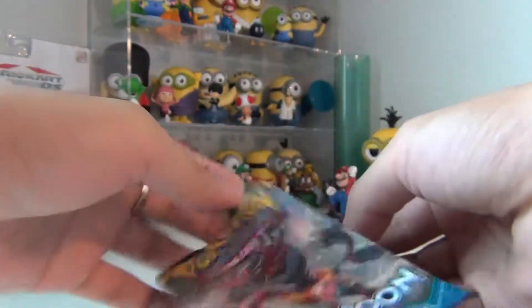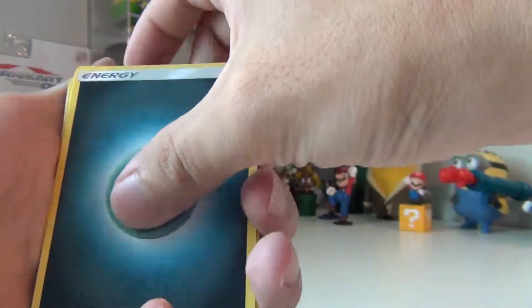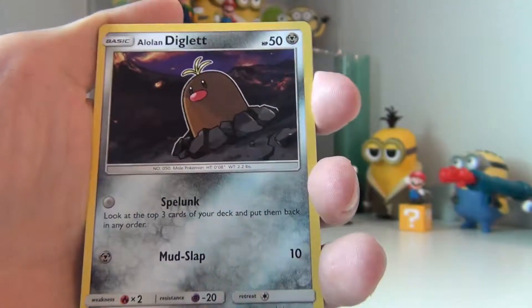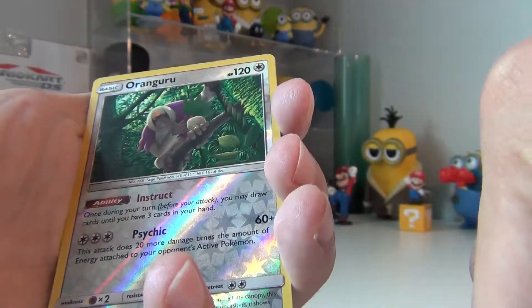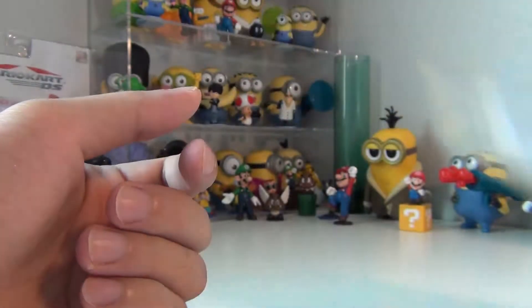Let's jump in here, hopefully we get something interesting. We got an Energy, a Repel, a Penser, a Timer Ball, a Skarmory, a Bounsweet, an Alolan Diglett — if I keep getting all this Alolan stuff I'll probably have a whole set of Alolan. Dratini, Sandygast, a Reverse Rare, and the last card the rare is a regular Crabominable. So far nothing for Sun and Moon base set.